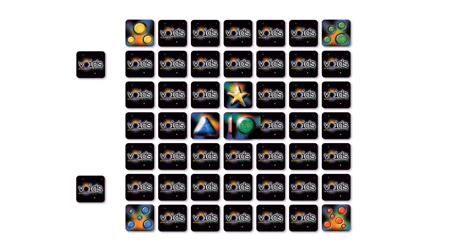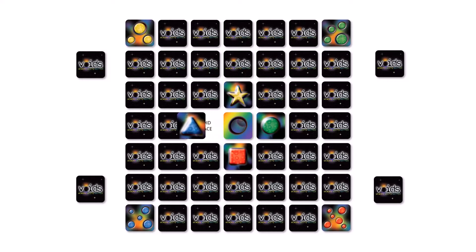Each of the game cards and any void spaces left by cards being removed from play are each one square of the board. If a square contains a game card when you move onto it, then you must pick it up. Keep it in your hand and don't show it to the other players.